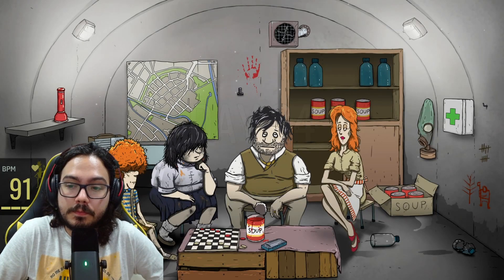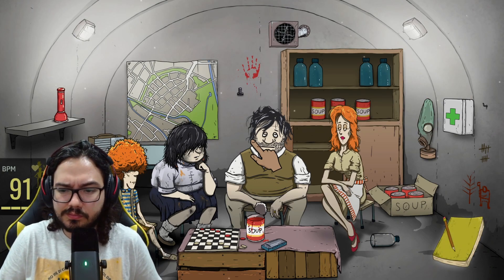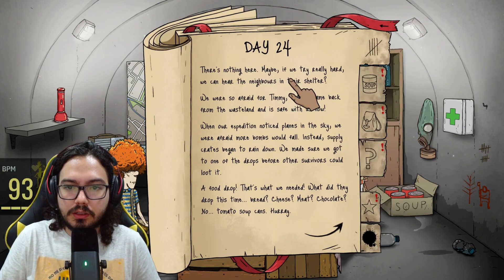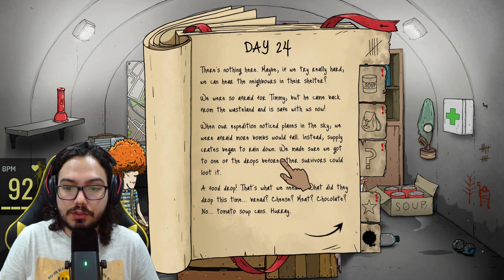Timmy's back — please Timmy, tell me you brought a radio. No, and you broke the freaking axe. But you brought water, so all right Timmy. Maybe if we try really hard we can hear the neighbors in their shelter. We were so afraid for Timmy, but he came back from the wasteland safe. When our expedition noticed planes in the sky, we were afraid more bombs would fall. Instead, supply crates began to rain down — we made sure we got to one before other survivors could loot it.